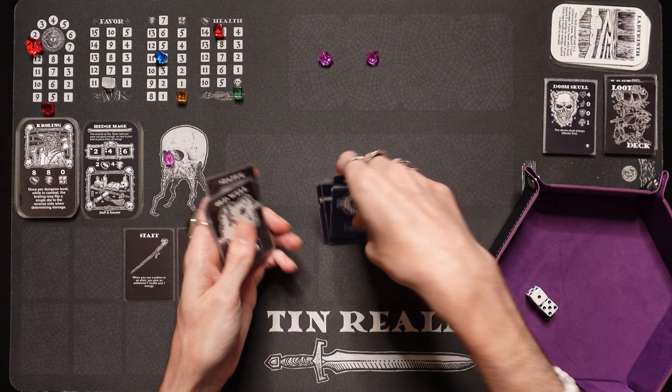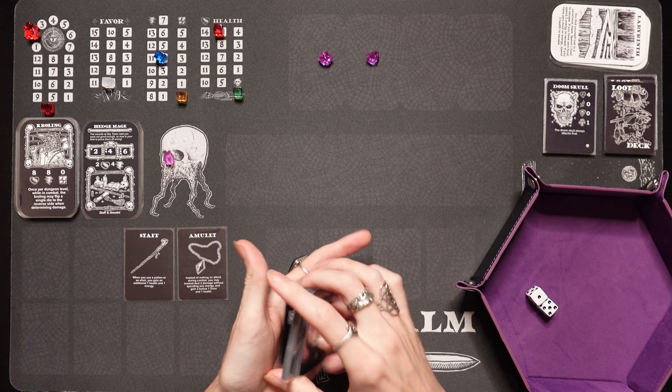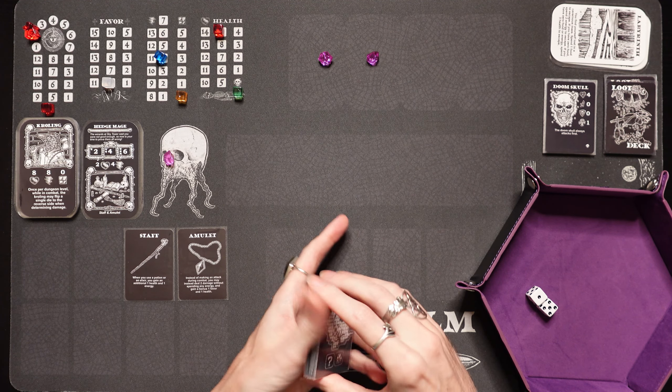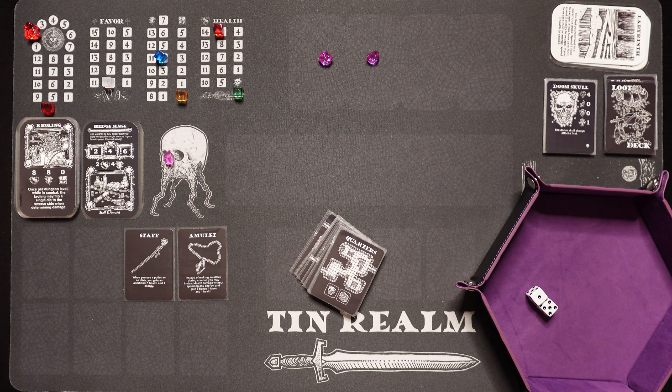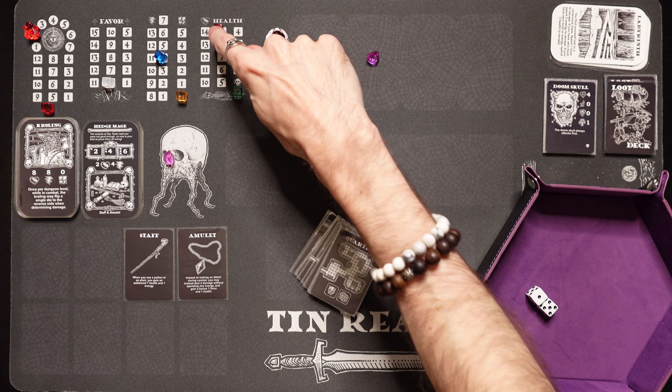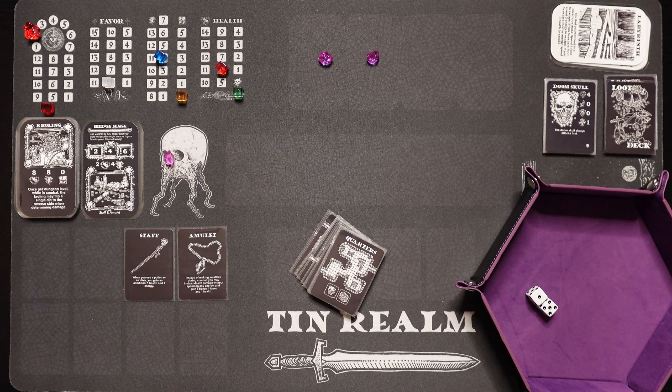That was level one. We're getting ready to move into level two. Shuffle up the little dungeon deck here. We've got to eat a food between levels — we don't have any food. So that means we take 3 damage to our health, going from 9 all the way down to 6. Yikes, that's not good. Those labyrinths — we got hungry in there and lost in the labyrinth.